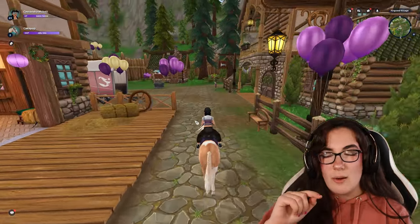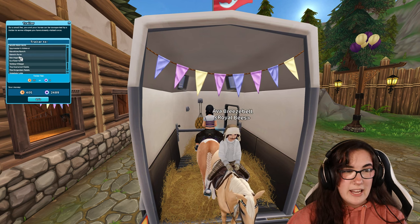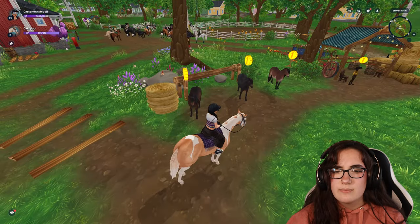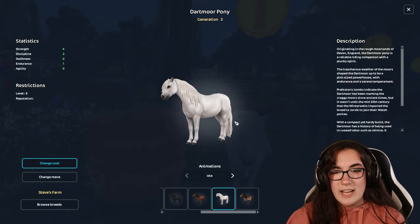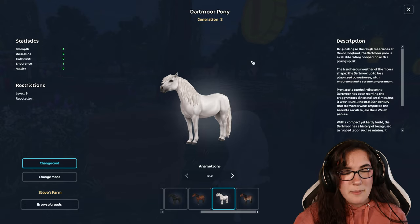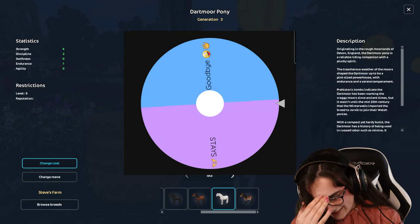We do also have the gray Dartmoor pony — that one's on my wishlist. I actually had to watch my own video and write down my wishlist because I've never written it down. I just use my YouTube videos as my wishlist. The next horse on my wishlist is the gray Dartmoor pony. This horse I really, really want. If you've watched my other Dartmoor pony videos, I really wanted to buy this horse and that has not changed. The Dartmoor ponies are adorable. We have just had four yeses in a row, so I'm kind of sensing a no.